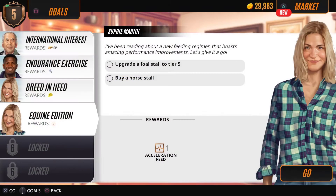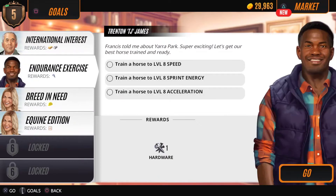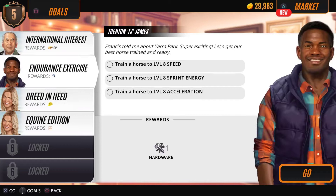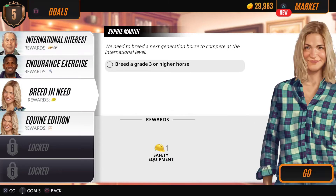There is a goal to upgrade the foal stall to tier 5, but we can't upgrade while we're nurturing. We also have a goal to breed a grade 3 or higher horse, which we've already done — so that's great. Then we need to train the horse to level 8 and compete in three races. Basically all we've got to do is race to try and get some silver feed to give to our foal.